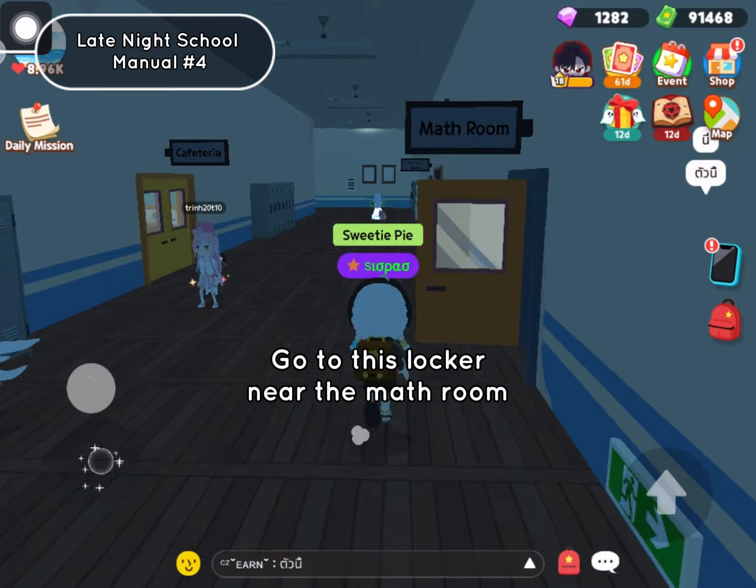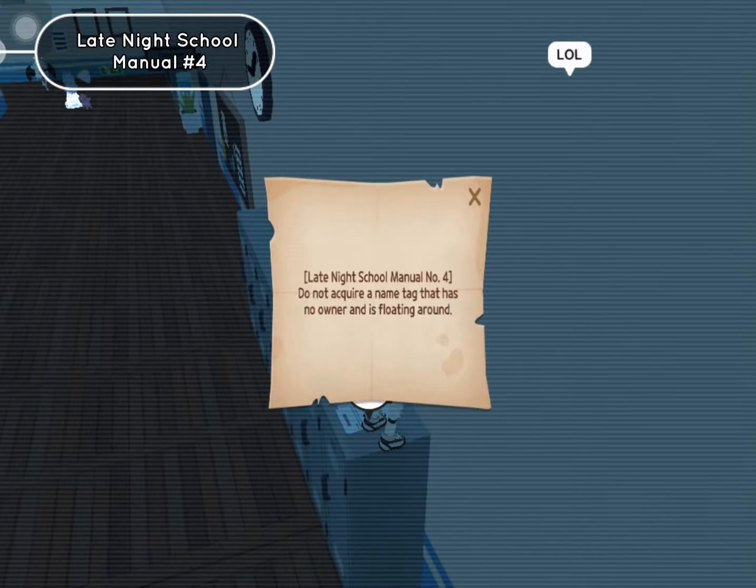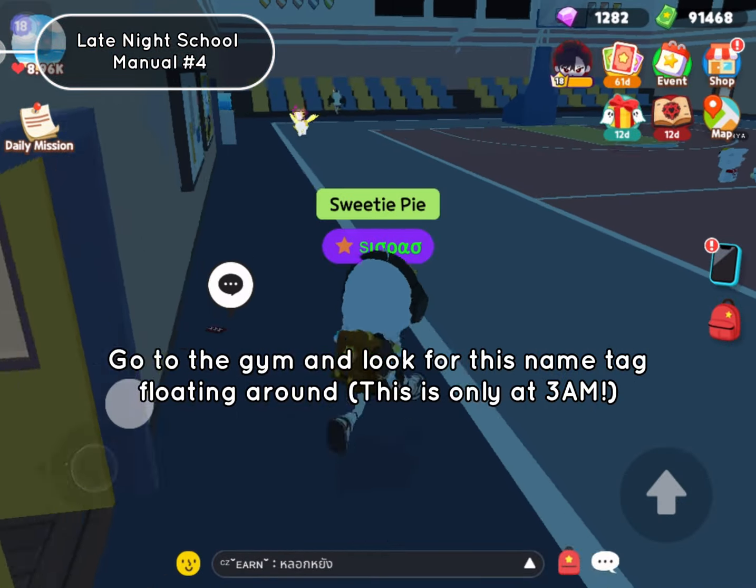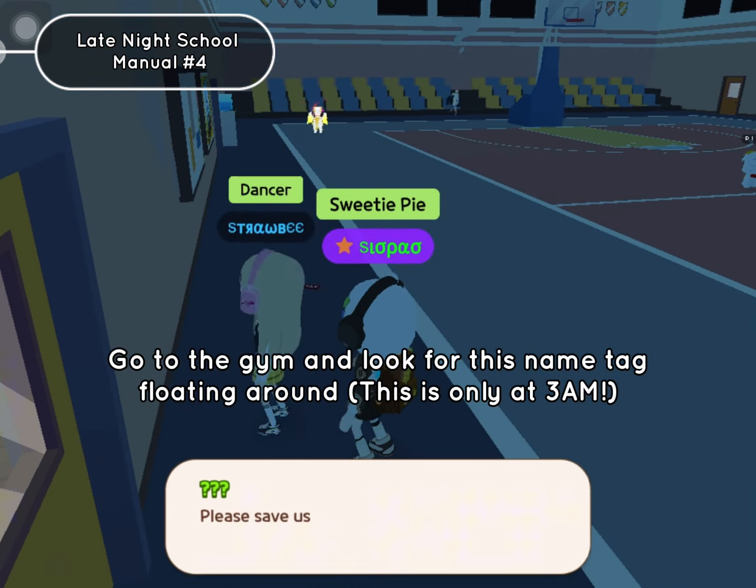Go to this locker near the math room. Go to the gym and look for this name tag. Flooding around this is only at 3am.